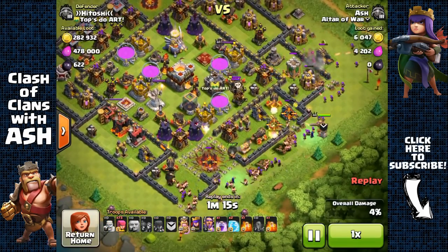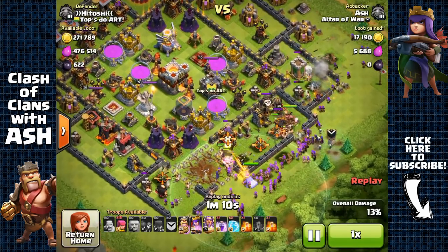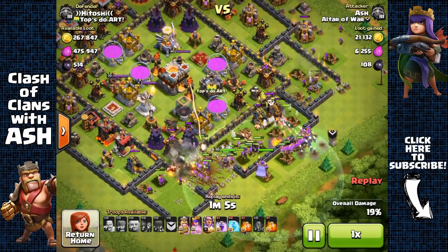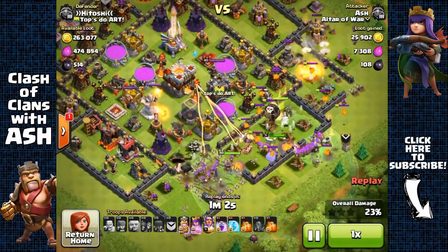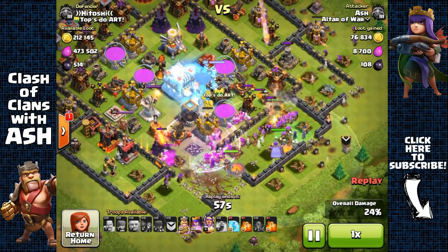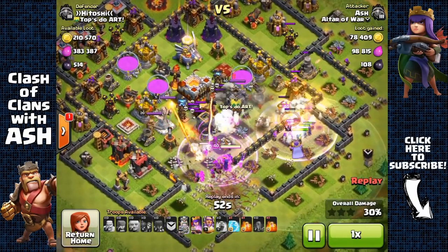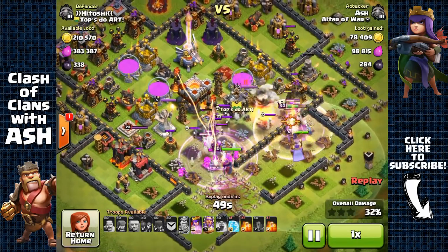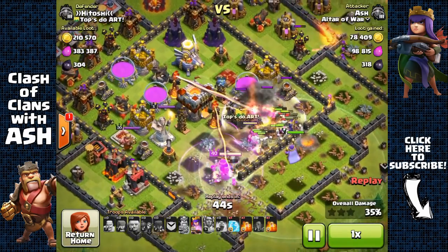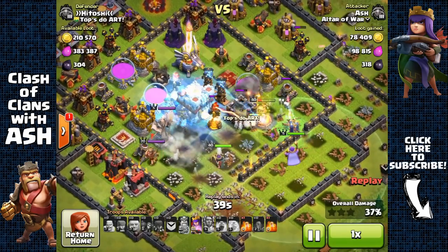I spread out my Giants and Barbarians across four entry points, then send my Barbarian King toward the Lava Hound's direction so it won't distract him, and my Archer Queen to the opening I created with Earthquake Spells. My archers take out the Lava Hound. I place a Rage Spell and freeze the multi-target Inferno to keep my Barbarians, Archers, and Witches safe, then place another Freeze and activate my Eternal Tome to protect my Barbarian King from Eagle Artillery damage.